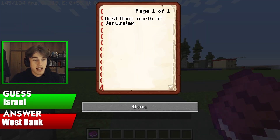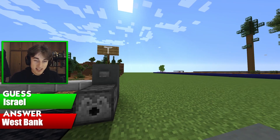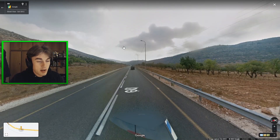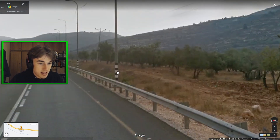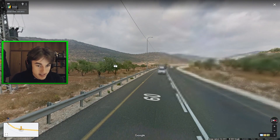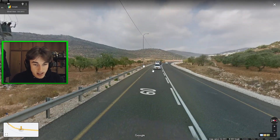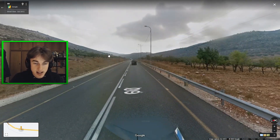It was actually just the West Bank, north of Jerusalem. In GeoGuessr we count Israel and Palestine as one to make things easier, so that counts as a win. Here was the actual location — we have these poles with the black and white stripes, and you can see it actually was a bit more dirt than sand. I definitely agree with that design decision. It's a really cool build. That was right, so that is another one.